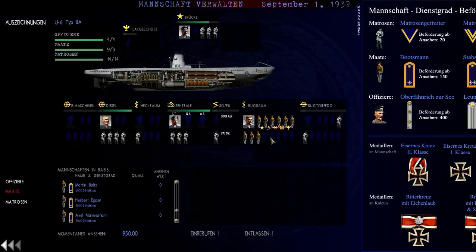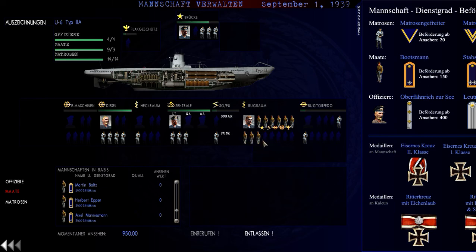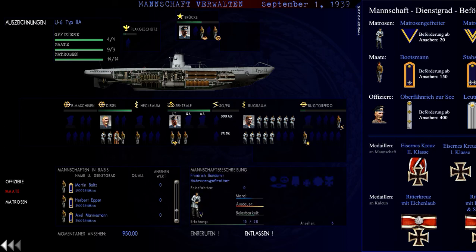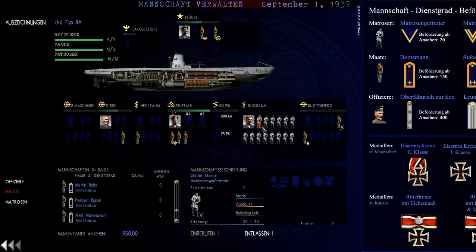I'll try to remember the names, at least at ten points. We're now down to 950 renown. The same thing with the crew — we'll have to see how far our renown takes us here. I don't think we're going to use any renown to upgrade the boat. We're going to do one mission anyway only with this boat.